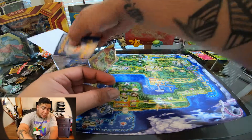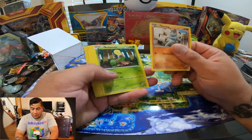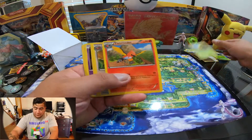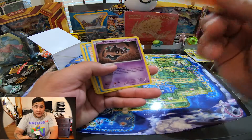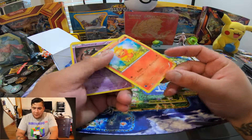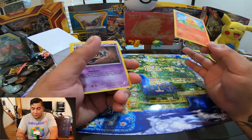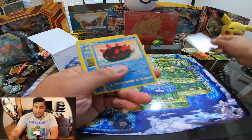Mr. Mime, Mr. Mime — nice! This doesn't come with booster packs, it just comes with single cards. That's pretty cool. Also for my friends playing Pokemon GO — Torchic will be in a special event where you can catch as many Torchic, Blaziken, and all the good stuff as you want. Don't miss that out!